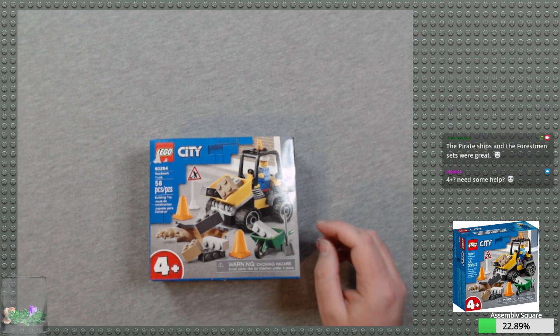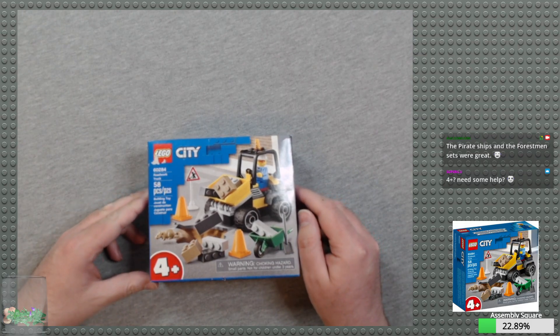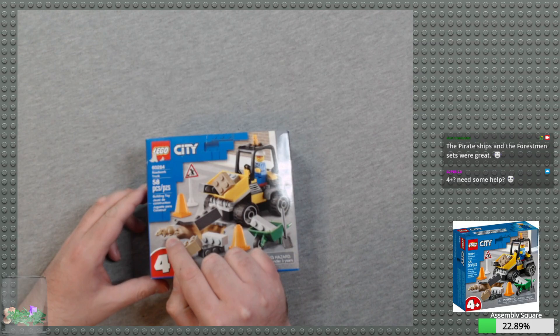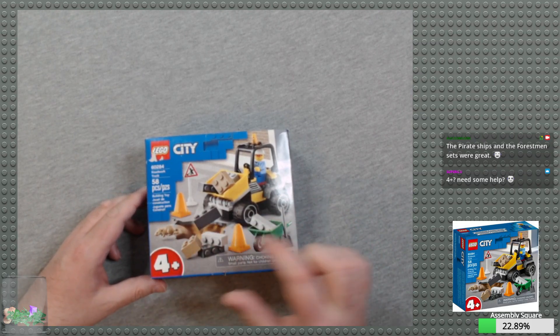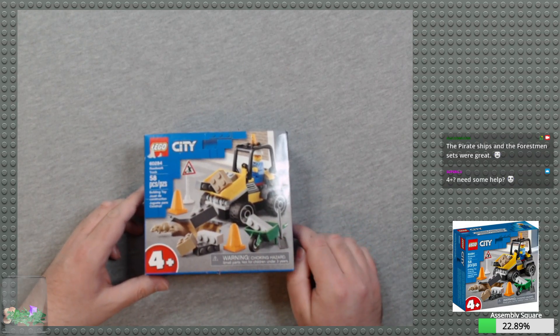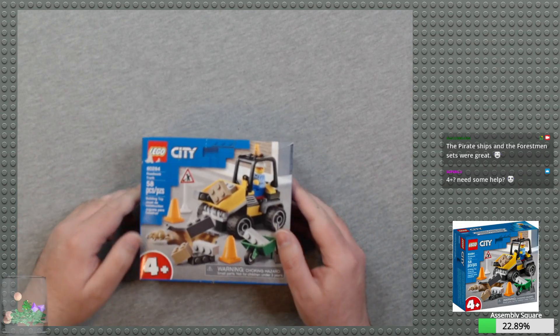I needed to get over a certain amount with a purchase, and this is a 4+ set. It has this adorable little rat that I don't have, so that makes it worthwhile. The orange cones, the work sign, and the wheelbarrow are also nice. It's just fun to build.